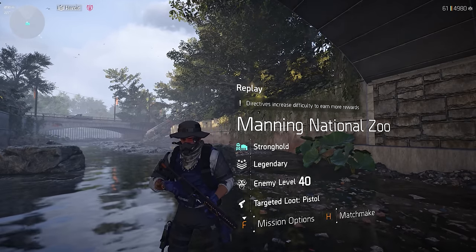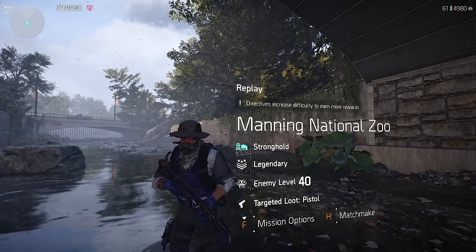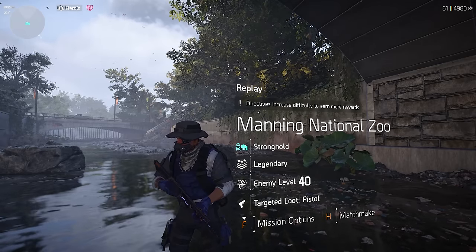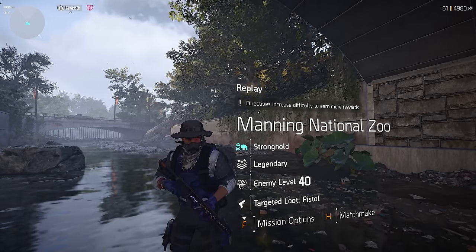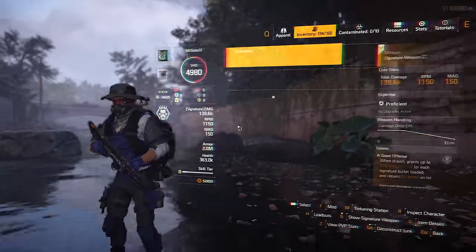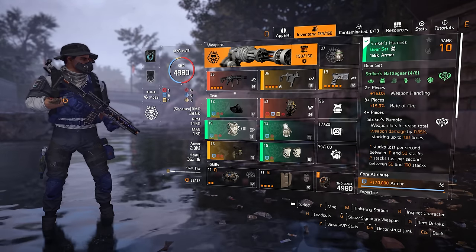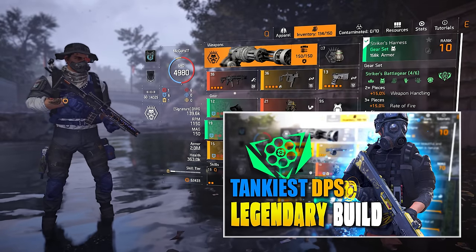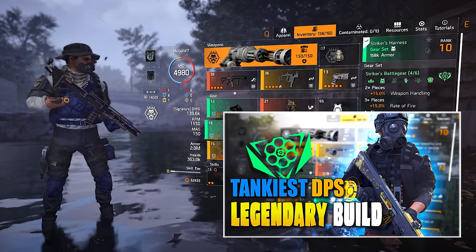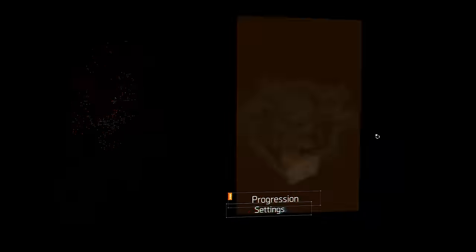I want to show you the Manning National Zoo and how I learned to play it, because I was not good with this legendary before. I had to practice, I died many times until I got to this point where I'm more comfortable. I'm still trying to get my timer down to 40 minutes — currently I can get it done in an hour. The build we're using is a tank DPS build; I have a full breakdown video on the channel linked in the description.